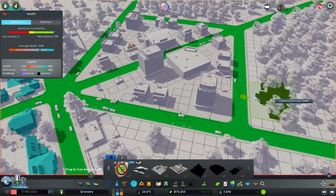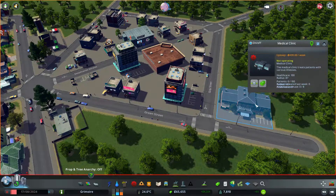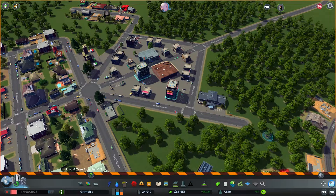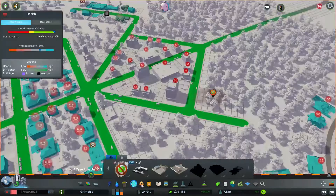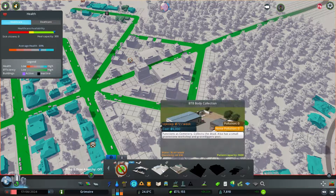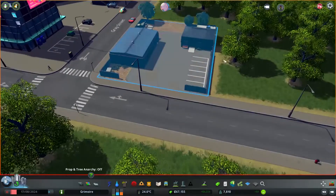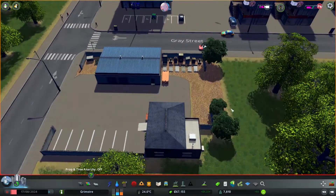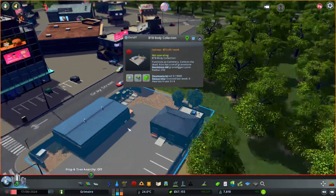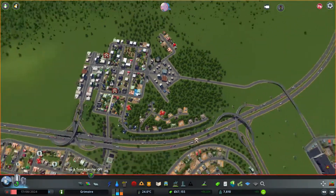I'd probably prefer to build it in this corner instead. This will take care of the death wave we have in Victoria Town. It doesn't really look like a cemetery at all — kind of creepy to be honest. But it's going to take care of that death wave.